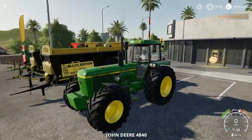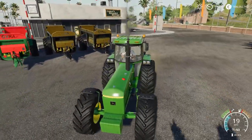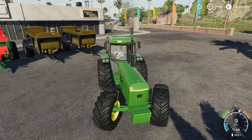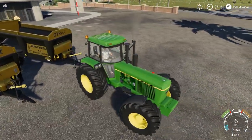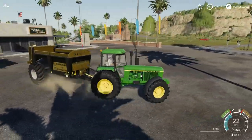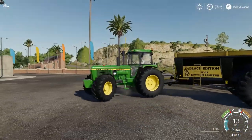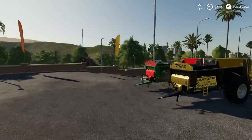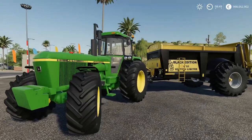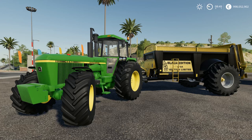There it is - the John Deere 4840. That is some real American stuff right there, that's dope. We're going to take the Black Edition with the white tires and the 16,500 capacity. You can see right here it is just insane, looking really cool. I really like the sound of the John Deere right here - it sounds great and it just gives something else to the game.